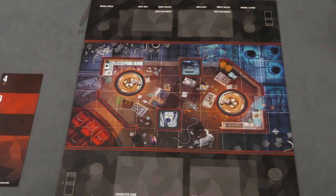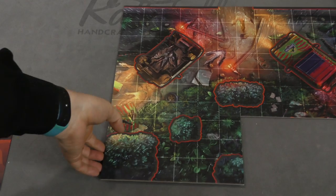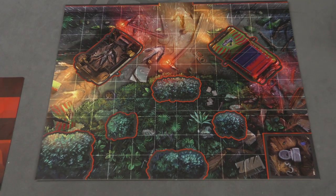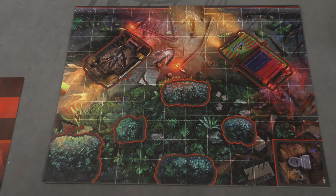We have two different maps here. We have the lab here for the smaller game if you're playing that, or you have the most iconic scene from Jurassic Park, which is really interesting because there are a lot of obstacles on it. You have the two cars and some bushes around this, and the game comes with different scenarios that you can play on each of these.